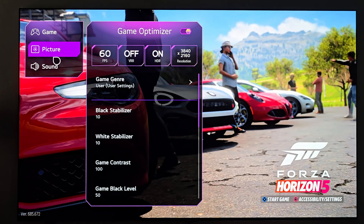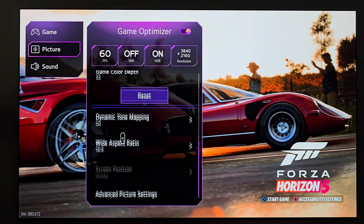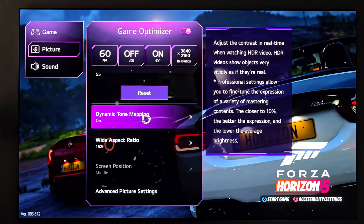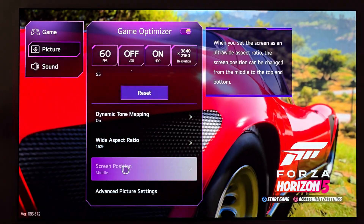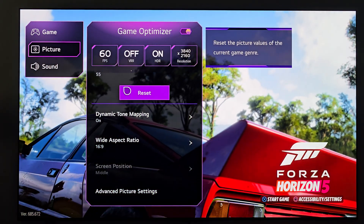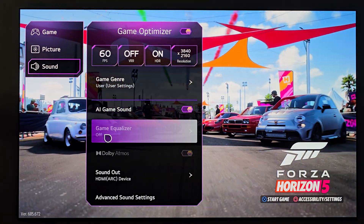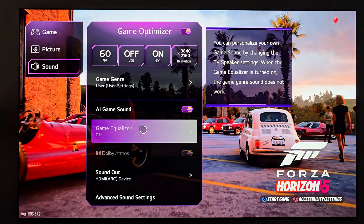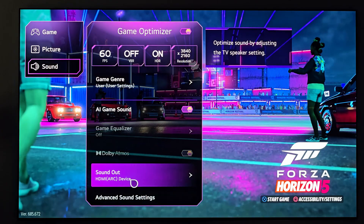Heading back into picture: I haven't really done much with the stabilizer. The tone mapping I'm using for gaming on the G4 is dynamic tone mapping on — that's a conversation for another video, so be sure to hit subscribe. Wide aspect is left on 16x9. For sound: AI game sound is on, game EQ is off and locked, Atmos is locked off — that's fine because I run all my audio through a Sony receiver and surround sound in the game room. Sound out shows the ARC device is plugged in.